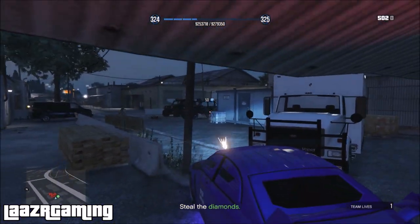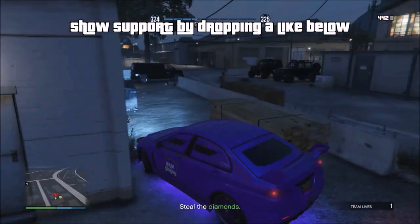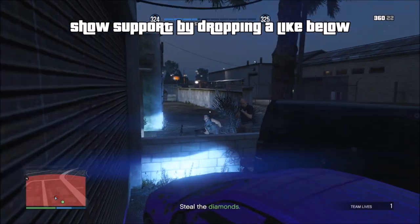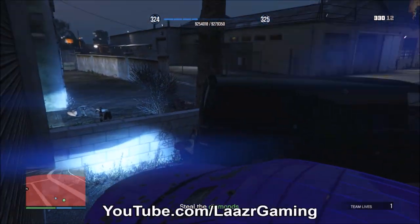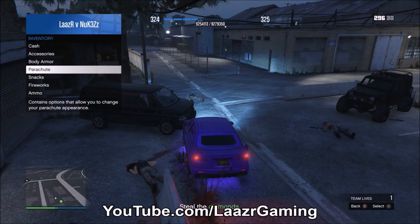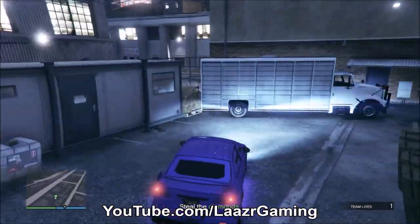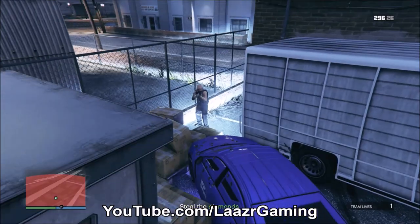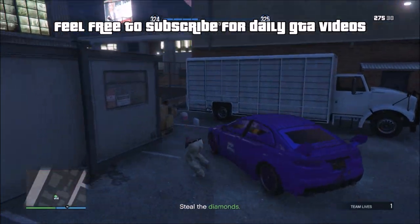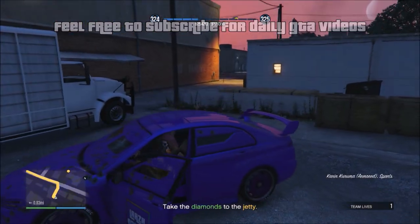If you own a Kuruma, just drive straight in — these guys won't hit you with one bullet. If you don't have a Kuruma, get out and pick them off one by one. I would definitely suggest buying an armored Kuruma if you don't own one — I have a feeling Rockstar might nerf it or remove it in the future, as it's such an overpowered car for contact missions. It took me about two minutes to take everyone out, then jump out, collect the diamonds, and drive straight over to the pier.